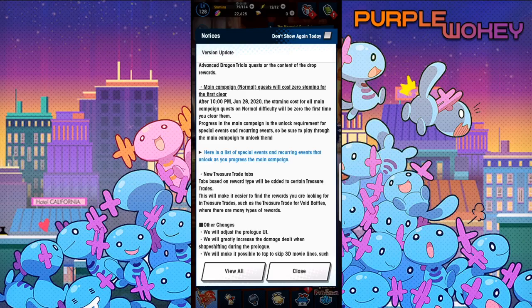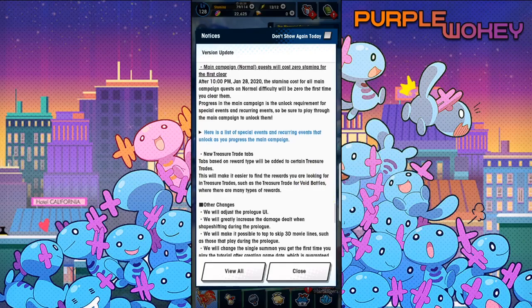Main campaign normal quests will now cost zero stamina when you do it for the first time. Basically, since they've realized that the main campaign locks a lot of stuff, they said whatever — now it's free, just go through all the story for free. I don't think they really needed to do this, but now I think a lot of new people are gonna have a crazy amount of stamina, but it should be fine.